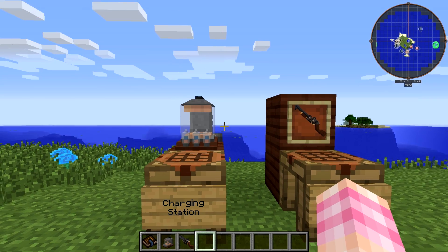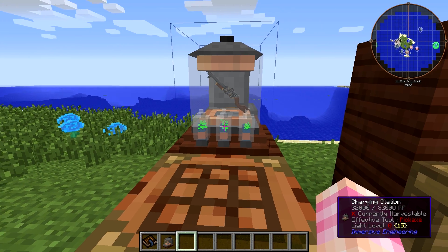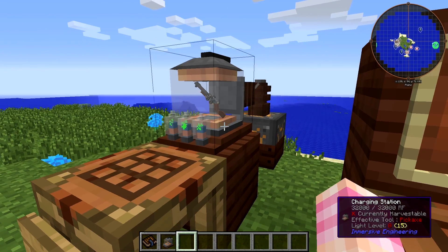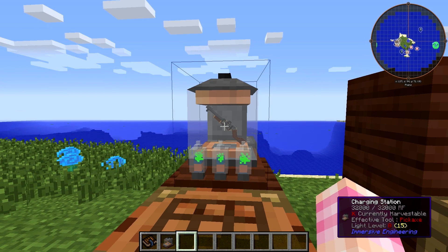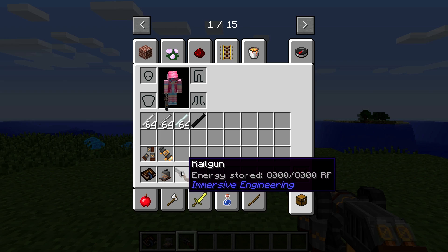Our railgun is empty. I right-click it and it turned green. If you notice, one of those tubes was red and now they're all green. Them being green means that our railgun is fully charged — it charged very quickly, almost as soon as we put it in there. And now if we look, it's got 8000 RF in it.